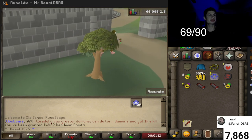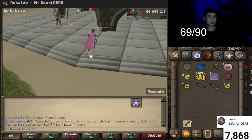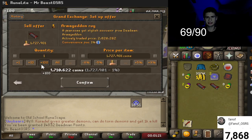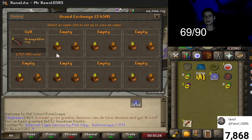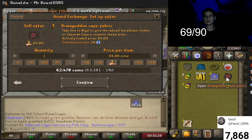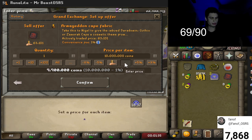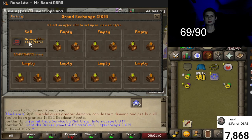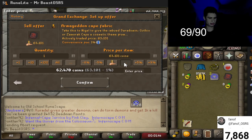Let's see what we can get for these — I'm super excited! This one's going for 2 mil, so we'll throw them both in. This one's more expensive. Let's put it in for 30 mil — actually, I don't want to sit on it, so we'll put it in for 10 mil.